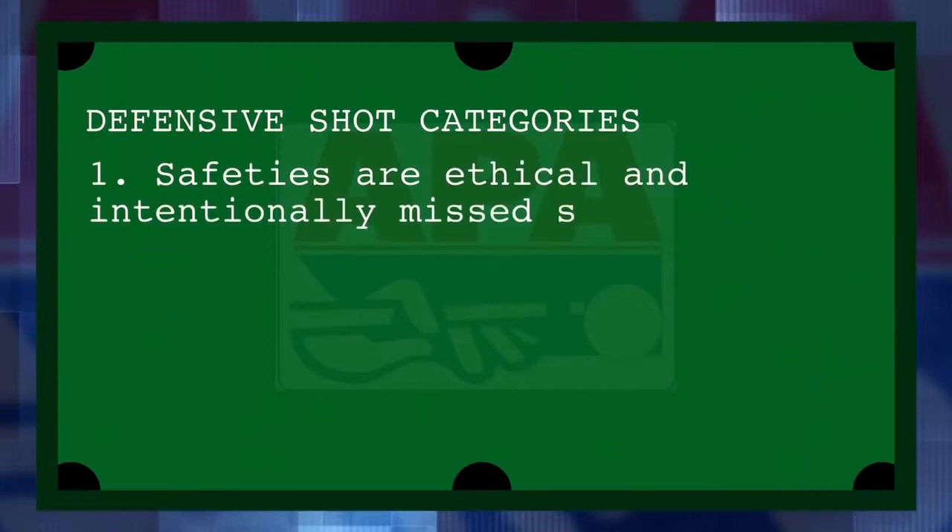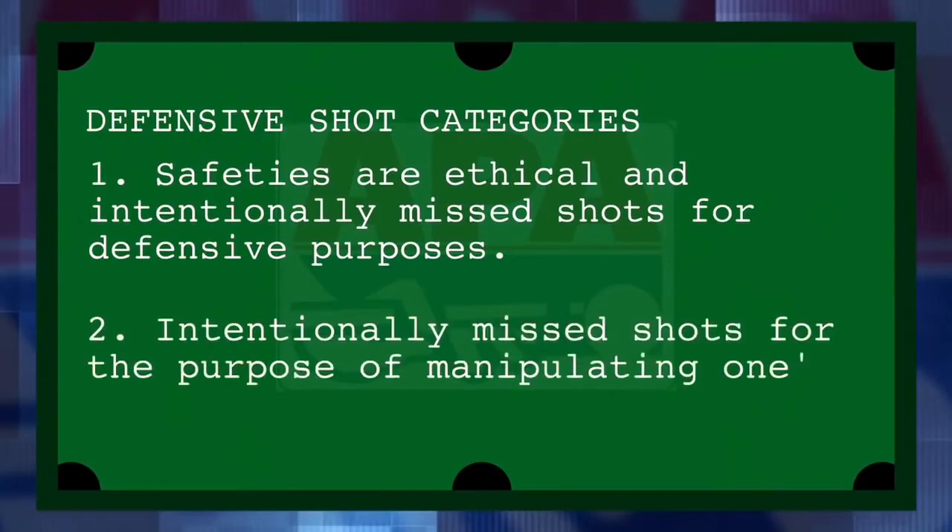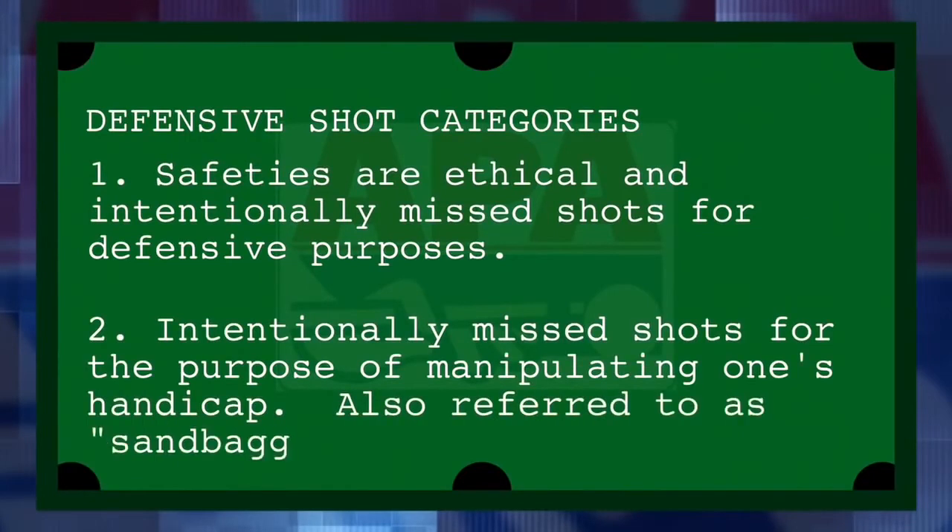Intentionally missed shots fall into two basic categories. The first category is Safeties. Safeties are perfectly ethical, but are intentional misses nevertheless. The second category is intentionally missed shots for the purpose of manipulating one's handicap, also referred to as sandbagging.